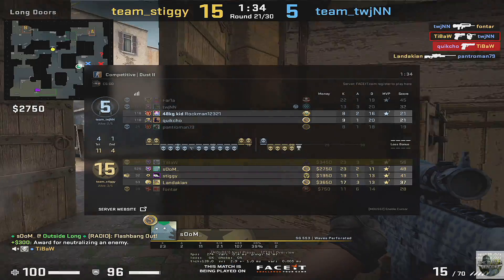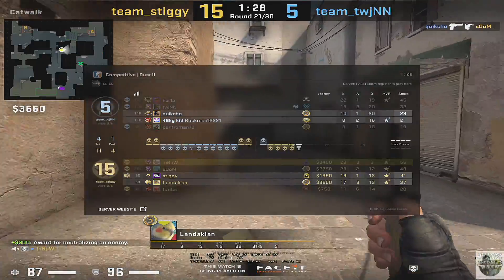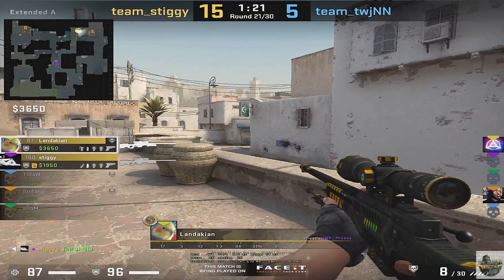As you guys can tell, I definitely did not pick the guy at corner. I actually whiffed it twice and ended up pushing out, trying to recover from my mistake before my teammate died, but it wasn't in time and both of us went down. I know what you guys are thinking — that was utterly dreadful and I have to agree with you.